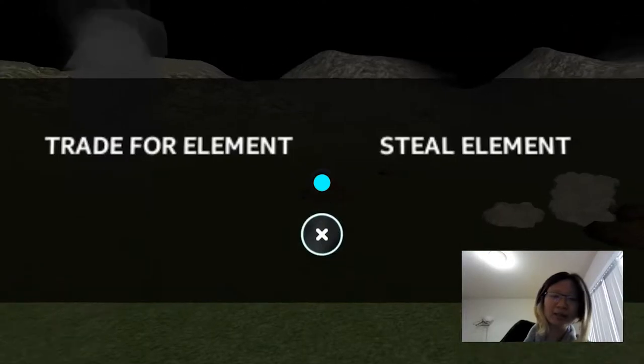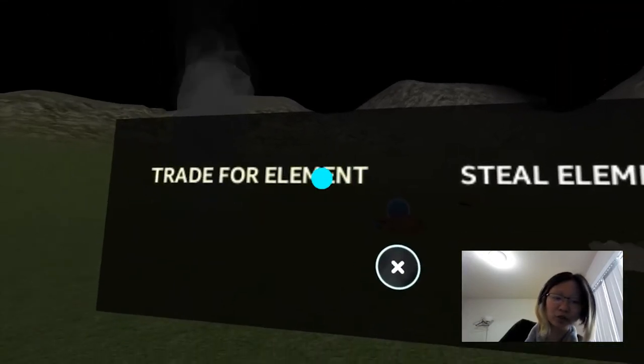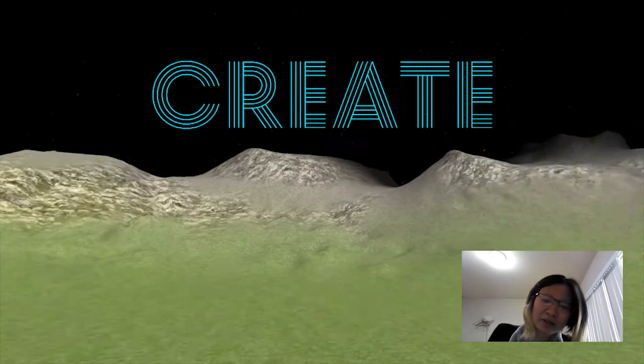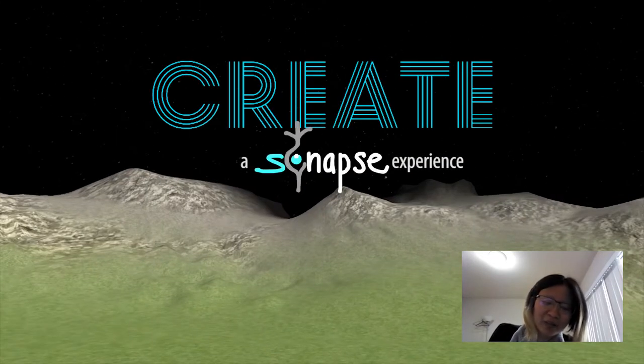Let's say you try to select an element — you can either trade for it, which again is a feature that's not in this version, or steal it. Enjoy creating what's on your mind.